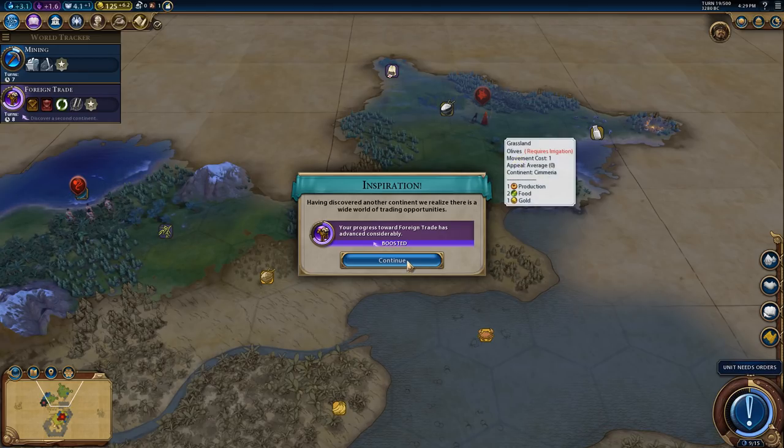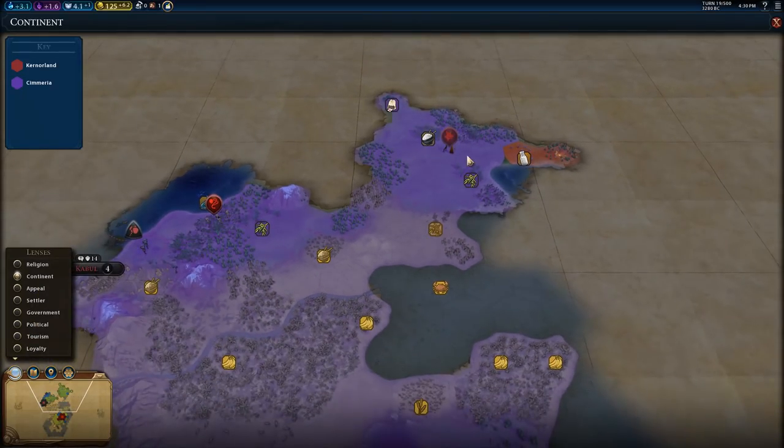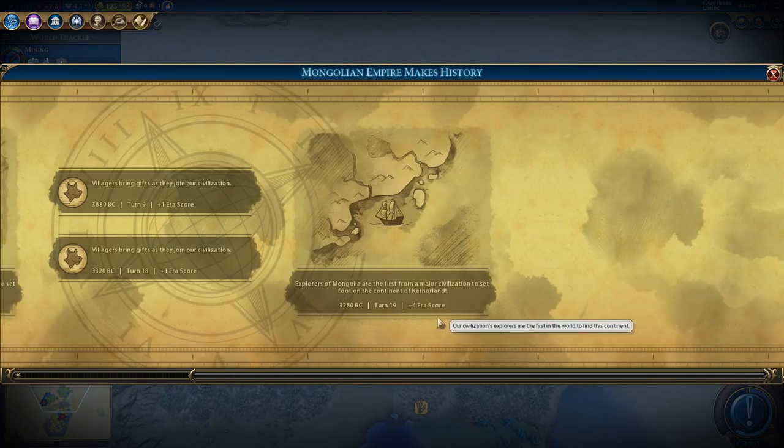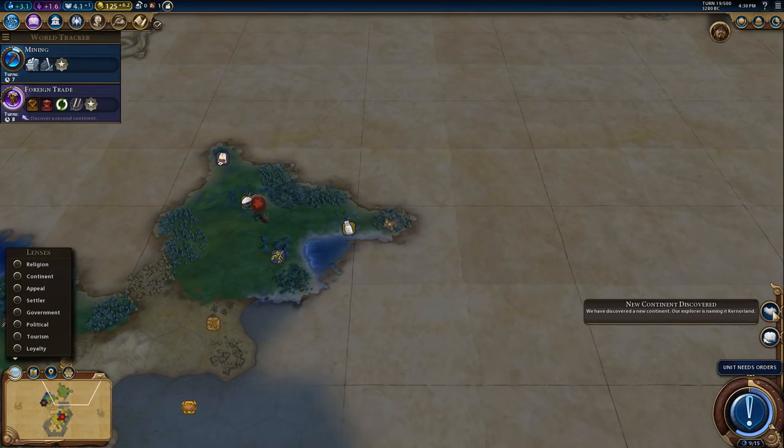Boosted foreign trade - good because I've taken my eye off the ball. Another continent discovered! We were in Chimeria and we found Curnorland. Plus four to our score - wow, we are absolutely flying. And there's another one - new continent, civic boost, perfect.